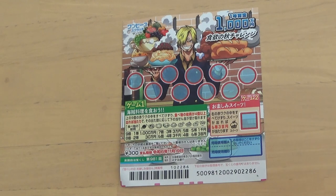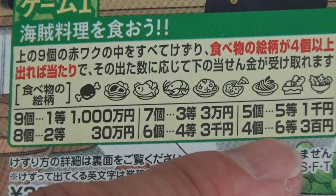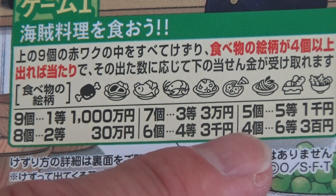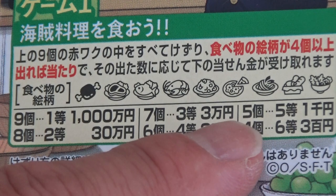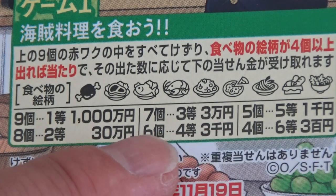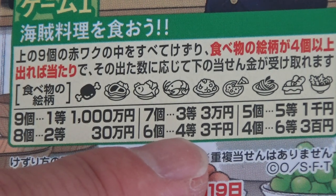Let's quickly go over the prizes, then we'll move on to game 2. Starting with the 6th prize, that is 300 yen — if you find 4 food items, you win 300 yen. If you find 5 food items, that is the 5th prize, you win Sen-en. If you find 6 food items, that's the 4th prize, you win Sun-sen-en.